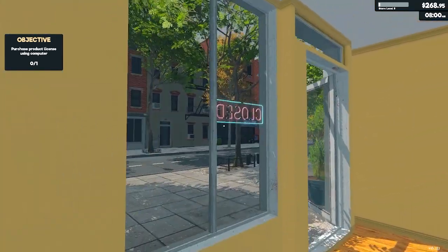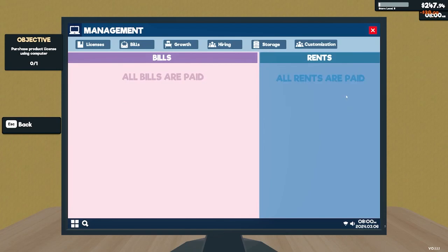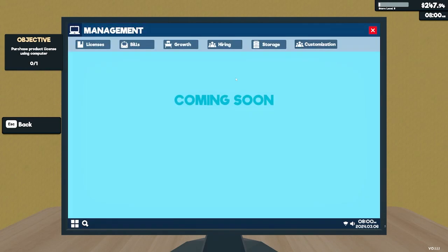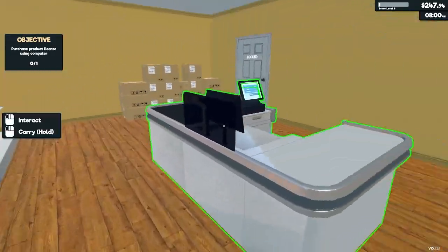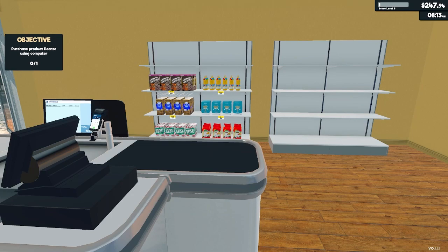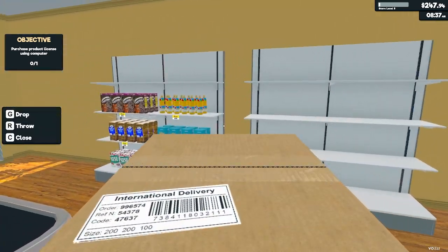We got everything we need. Let's make sure everything else is covered. Management, bills. We're slowly working toward our first expansion here. Customization is coming soon — cool. Let's go ahead and get the day started. I might consider setting up a second shelf with duplicate products, but I need to make sure I do it correctly. Let's start the process.